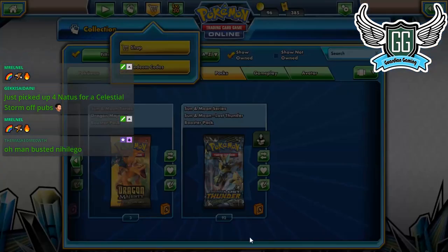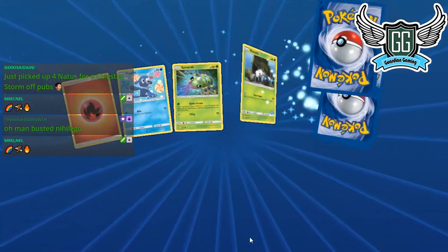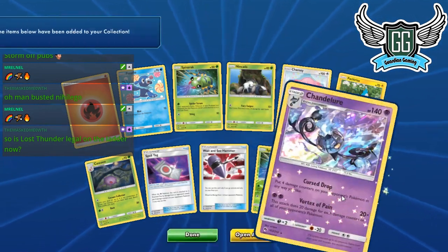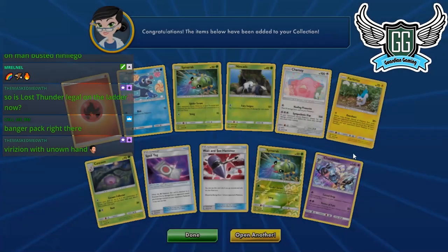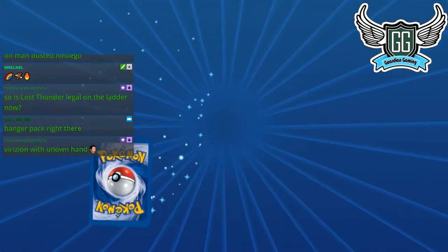Virizion — I do want to play a Virizion deck at some point. Having one is nice but it's not a Blacephalon — that could have been a Blacephalon. We haven't pulled any secret rares yet either — usually we pull at least two or three by now. Whoa, Chandelure — the artwork is crazy! Virizion with Unknown Hand — oh, your deck right there!